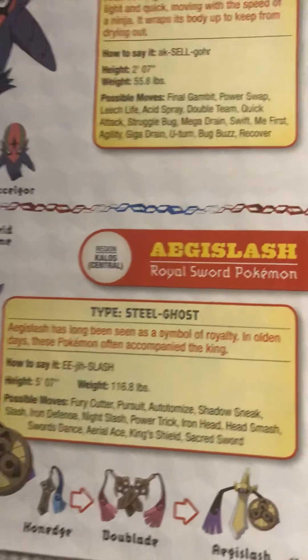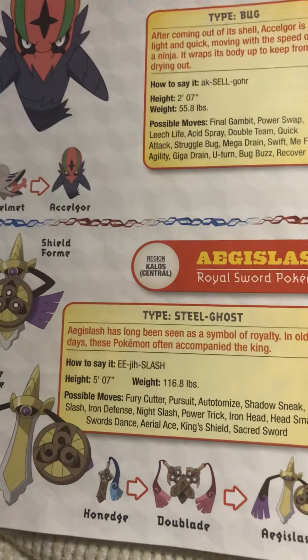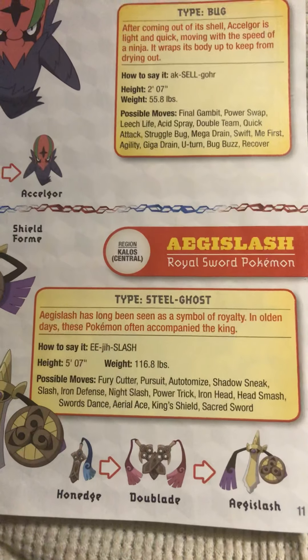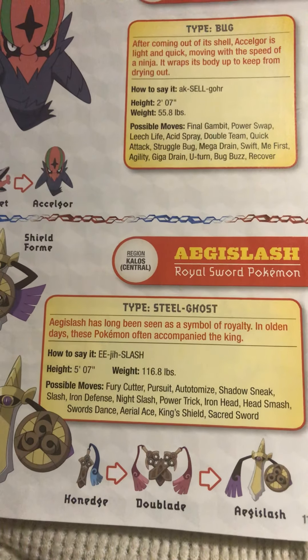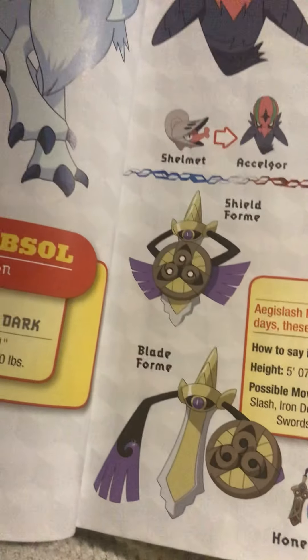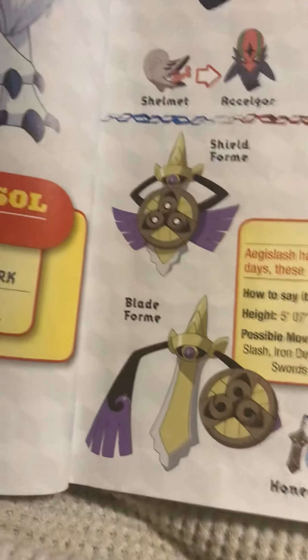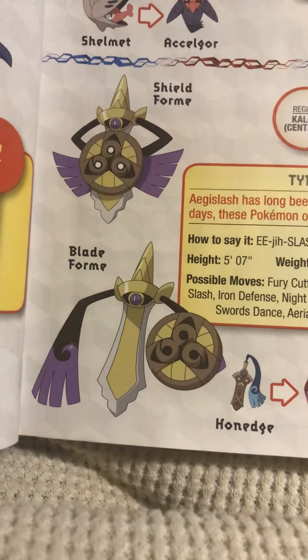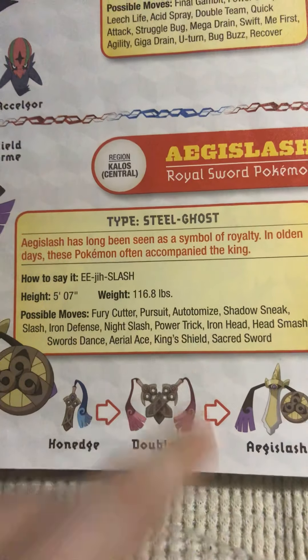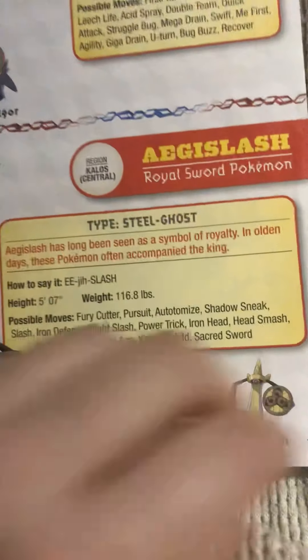Aegislash, the Royal Sword Pokémon — though I think it means the Royal Shield Pokémon, but anyway. Aegislash has long been seen as a symbol of royalty; in olden days these Pokémon often accompanied the King. Here are its two different forms: Shield form, when it uses its move King's Shield, and Blade form, when it uses an attack.